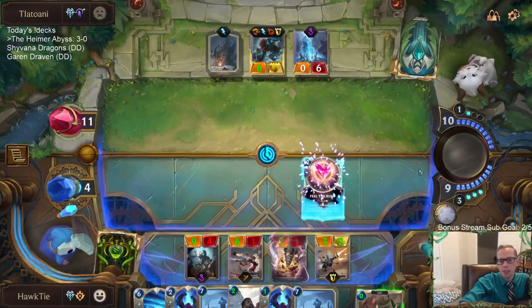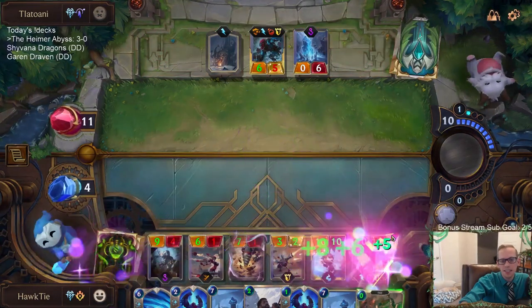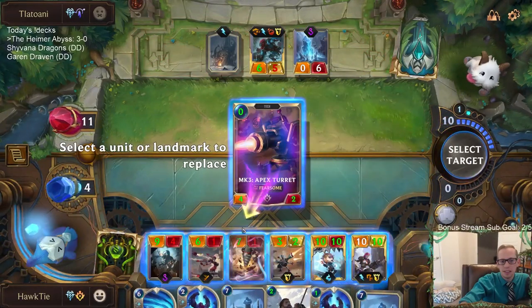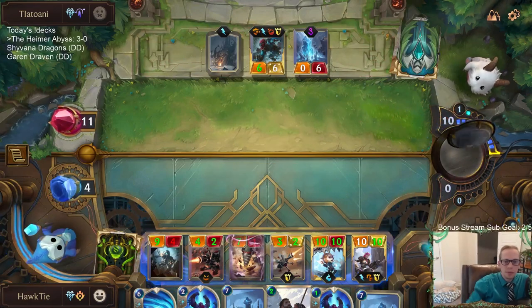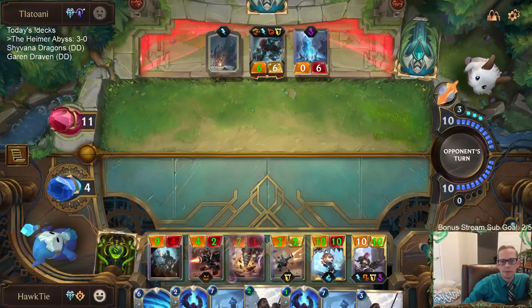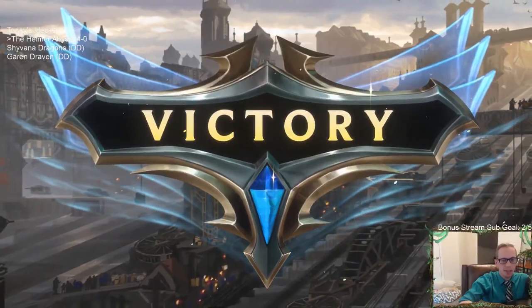It's pretty cool how Flash of Brilliance can create Feel the Rush — that's pretty powerful. They have no cards in hand; I'm sitting over here with seven cards. I can make a Fearsome turret. We are 4-0 with the Hymer Abyss — our deck is simply great!